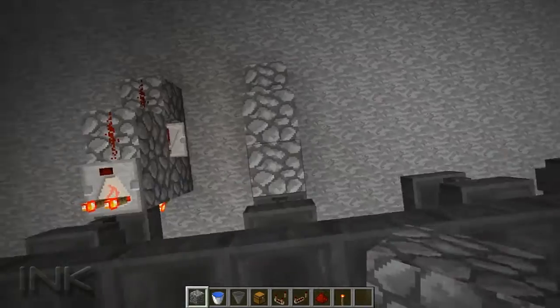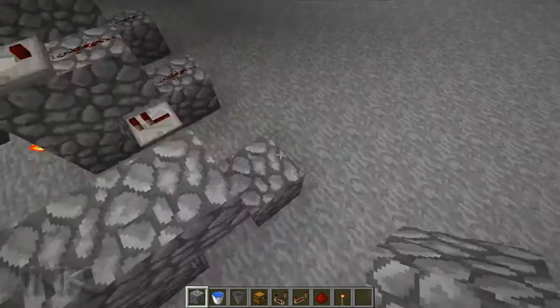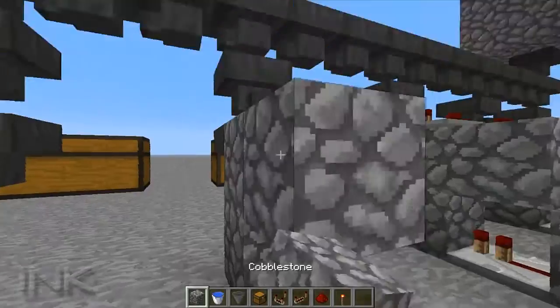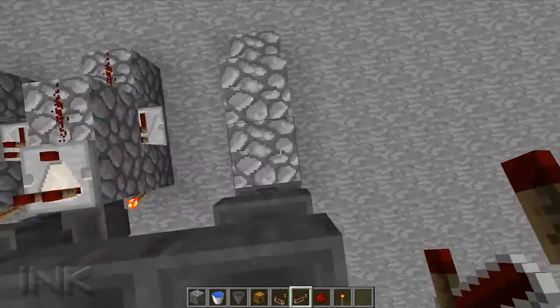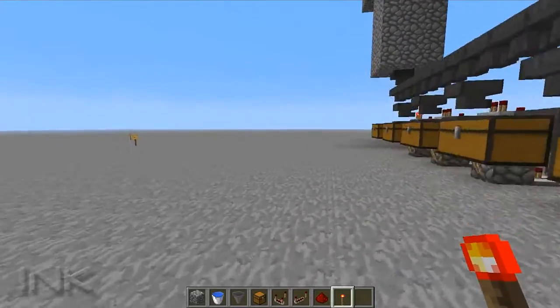Let me build the rest of them real quick: comparator facing out, two bits of redstone dust, a repeater, and a redstone torch. It's very, very simple. You can just continue this down — it's good for doing your storage rooms. You can have one chest and have everything separated into it.